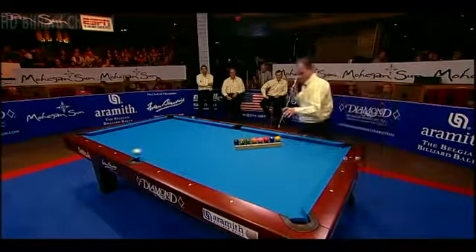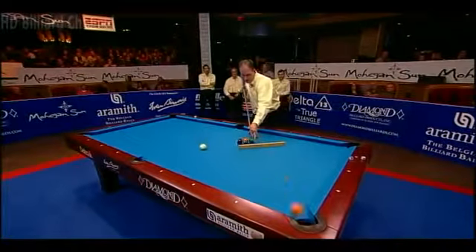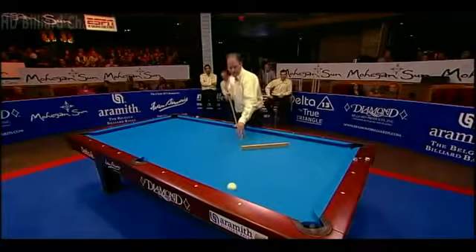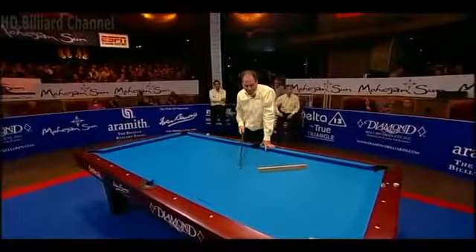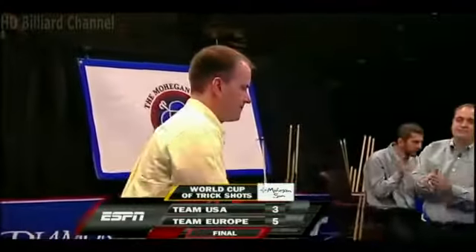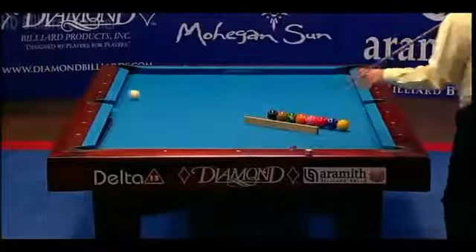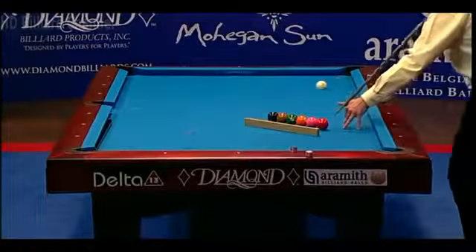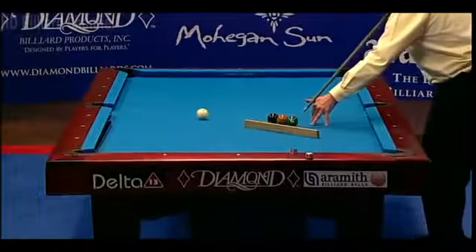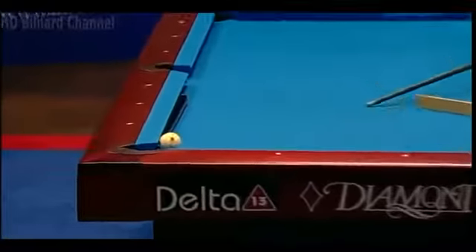Let's see how he does. Speed on cue ball looks close. He might have it — but the cue ball is dying down. Just a little too easy, about an inch. About an inch too easy. Fantastic attempt by Jamie Gray, but this one has to hurt big time. It looks like it's going to make it and it just slows down and stops.